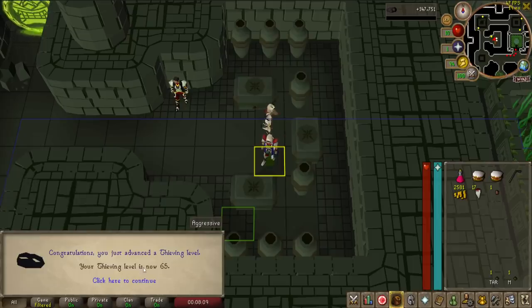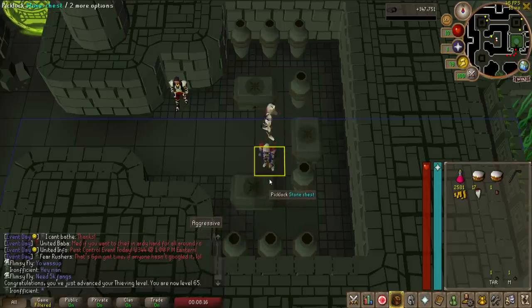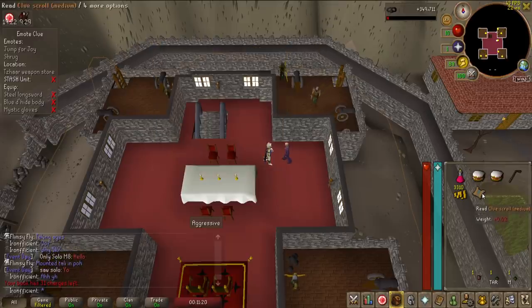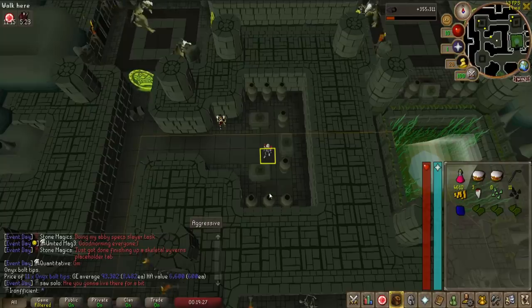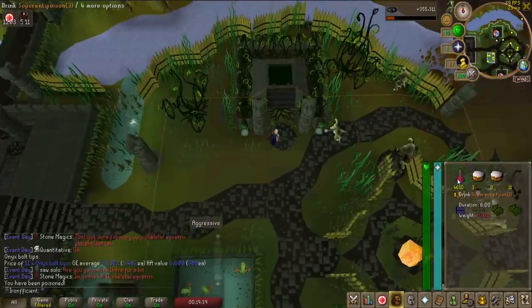There is the first level at the stone chest. We're getting about 60k XP an hour, but obviously when I go off to do a medium clue that XP is going to drop quite a bit. We've got another medium clue but it's got an emote step and I think I can only complete one emote step out of all of them, so I'm going to have to drop this one. We've actually got our first onyx bolt tip drop, which is pretty nice - it's about 100k. I'm going to keep all the bolt tips and all the seeds and just bank when I'm full of them, which isn't very often.